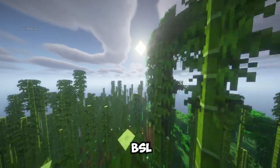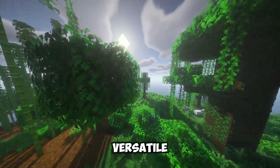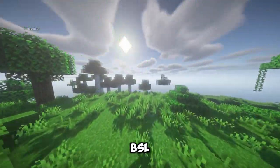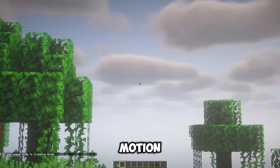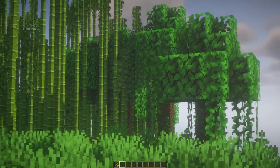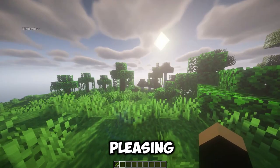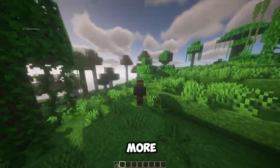Coming up next, we have BSL Shaders by Captain Tatsu. This shader is a balanced and versatile shader that delivers some of the best visuals you can get in Minecraft. BSL Shaders has features like realistic shadows, soft lighting, depth of field, motion blur, and ambient occlusion. The shader also has a unique color tone that makes the game look more natural and pleasing. BSL Shaders will make your Minecraft world more realistic and beautiful.